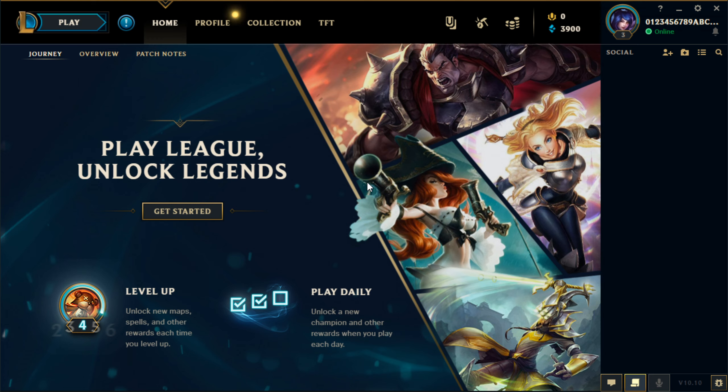Next we have the Loot tab. Occasionally when you play games and level up, you'll get a capsule that gives you champion shards. You can use those to unlock champions or get skins for those champions.